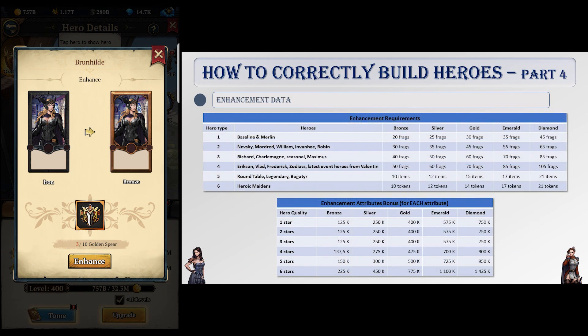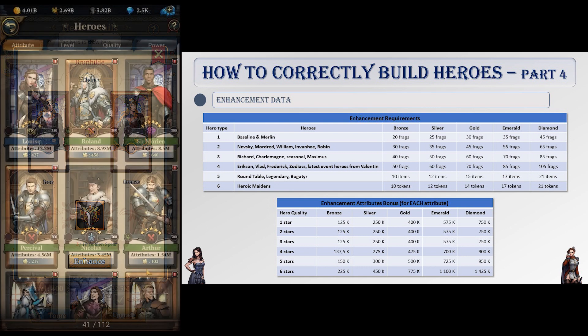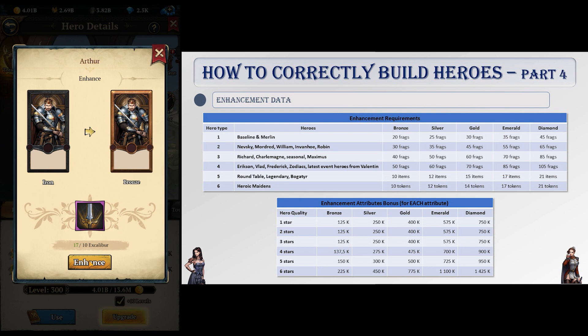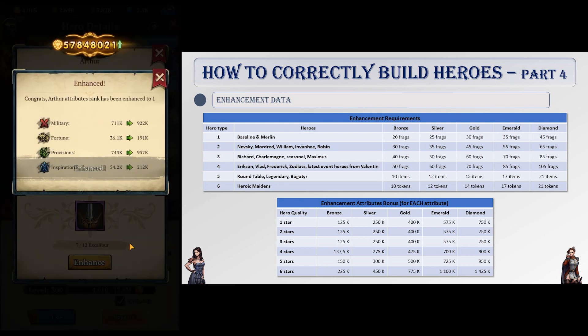Now it's time to cover the enhancement feature. Enhancing a hero means upgrading his frame and rewards a flat attributes bonus every time you do so. Every hero can be enhanced and you will need either tokens or fragments for each level. There are five stages of enhancement: bronze, silver, gold, emerald, and diamond — each stage requires more materials than the previous one.